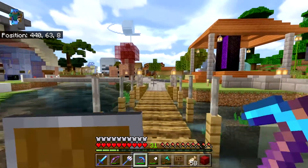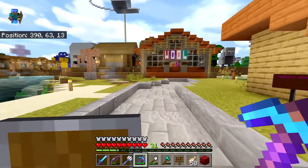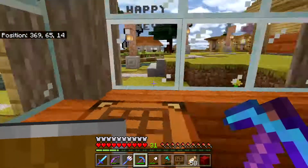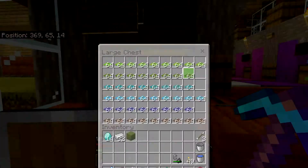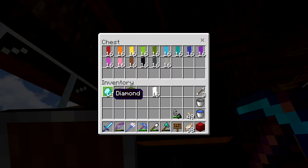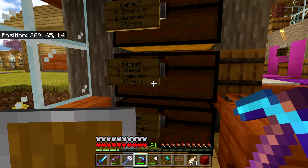I want to run over to the wool shop real quick — I need some wool. I'll leave some carpet because I want to use some of it in the house. Let's see what the carpet costs: eight stacks equals one diamond or 32 iron. Eight stacks for one diamond — I don't need that much carpet. For curtains, let's see what color... 16 for 16 iron. Let's just go ahead and get a stack of white. 16 iron for that — that's fine.